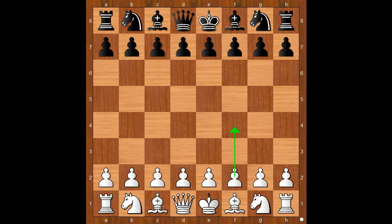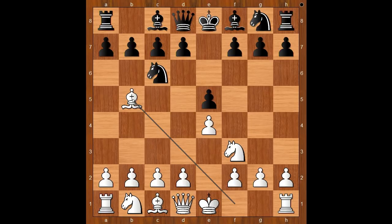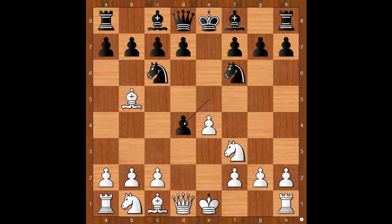Henry Bird had the white pieces and it was expected that he would play F4. But Henry Bird played e4, e5, Nf3, Nc6, Bb5 — the Spanish game — Nf6, the Berlin defense. White to move: d4, e takes on d4, the most played move.